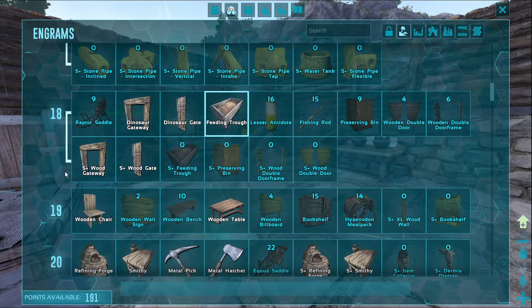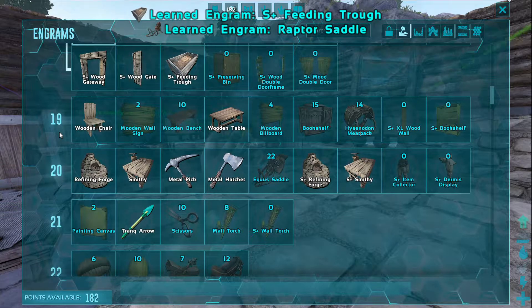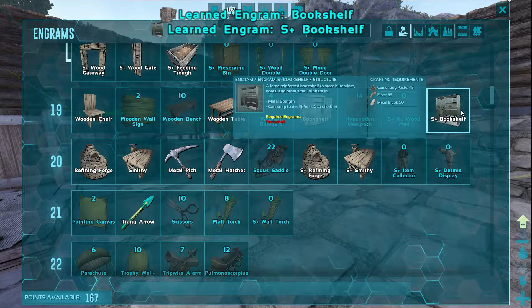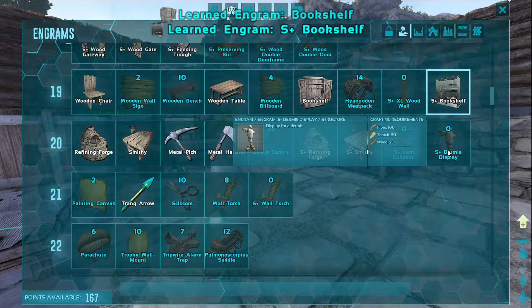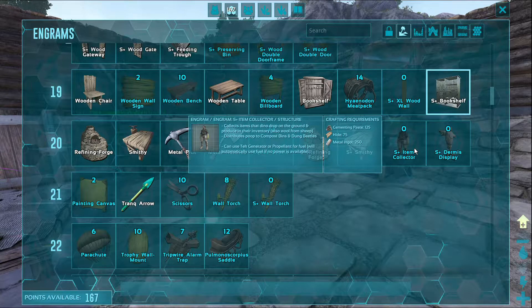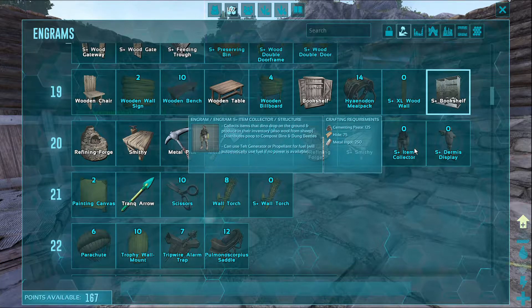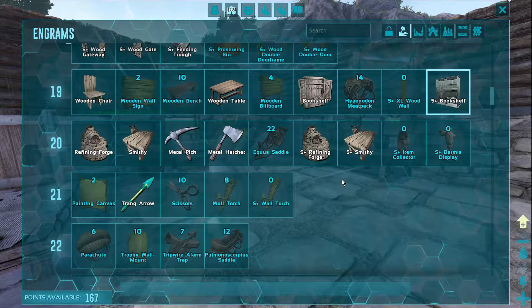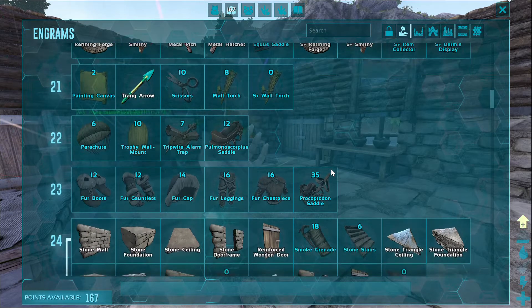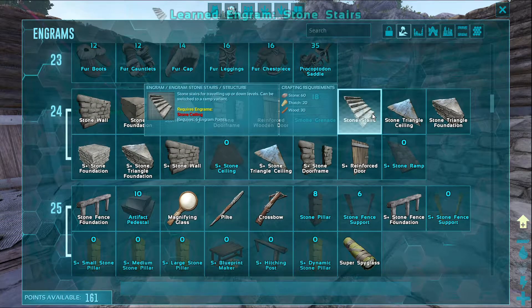We are going to need the wrap saddle for sure. We still have a lot of points left. We're going to need a bookshelf — I really like bookshelves. The item collector, and then this thing is a little expensive. It either needs a tech generator or propellant for fuel, so that's a little out of our reach. Fur armor — if we go to the snow biome, that might come in handy.